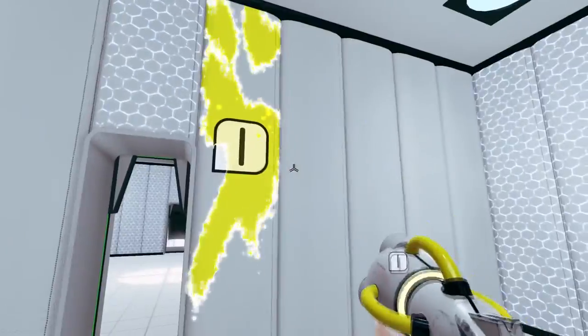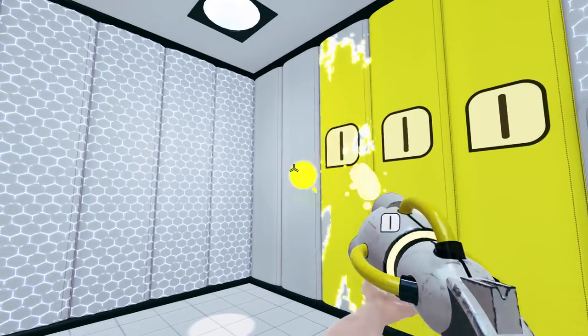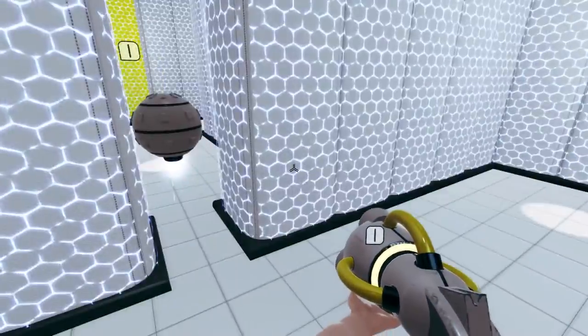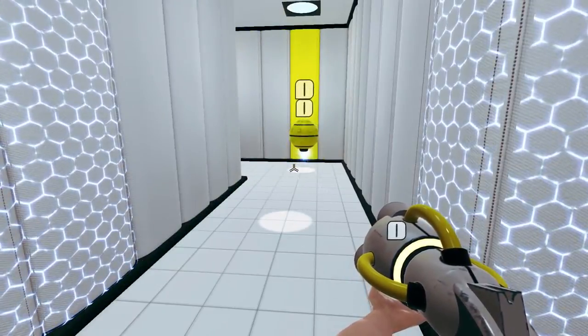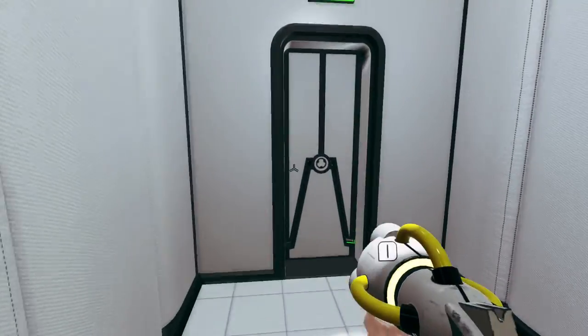We've got all these walls here that we can paint just for the heck of it, but it doesn't really seem to mean anything to us. So we've got this guy here — paint him yellow, he's going to go over to... oh, interesting. So much for splitting the distance. Another load screen.